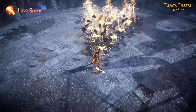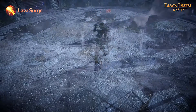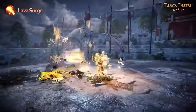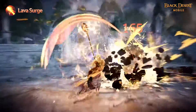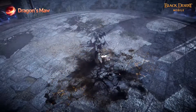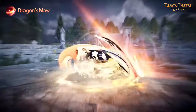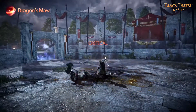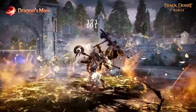Lava Surge: Solaris makes use of Jordan's Flame to create a powerful lava that burns all enemies. Forward Guard is applied while using the skill, which can be changed to Super Armor via Enhancement. Dragon's Maw amplifies the flames contained within Jordan and releases it to do severe damage to enemies in front of her. On hit, her DP is increased while the enemy's attack speed is decreased.